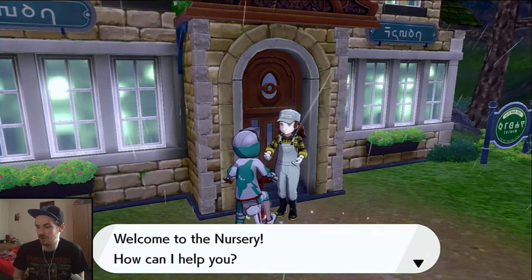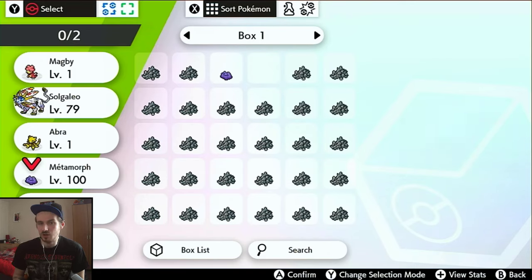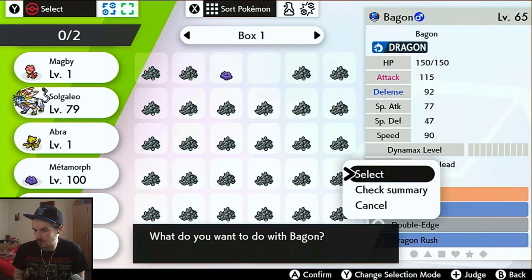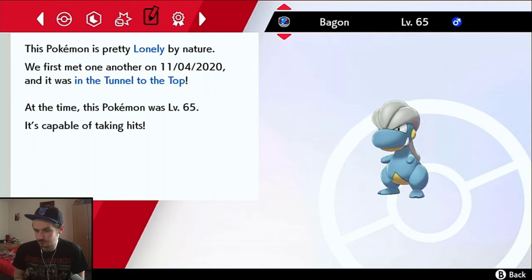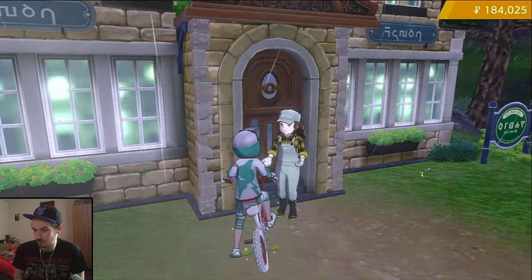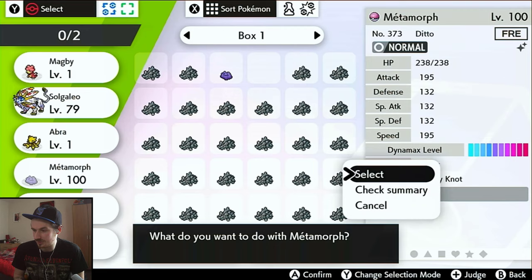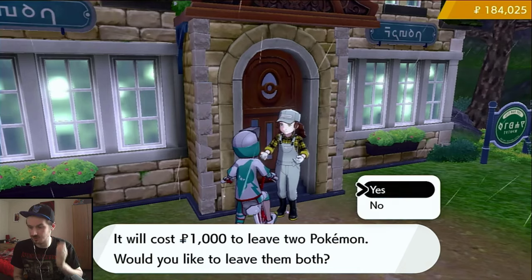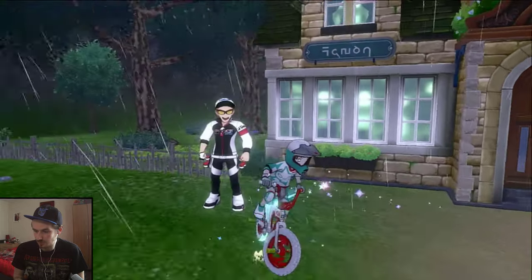Once you've got your ditto with the Destiny Knot and the Pokemon you want to hatch, put them both into the daycare center. First, check the nature — we said we wanted Adamant nature. The Bagon I've got here is Lonely by nature, so we're just going to put it in as it is with the ditto for now and wait for some eggs.